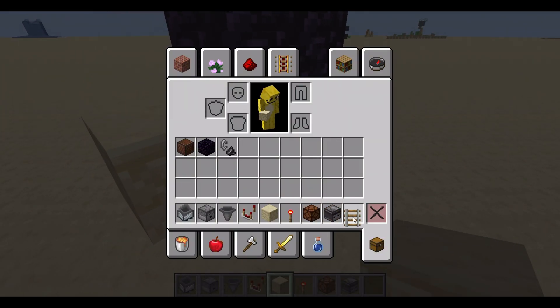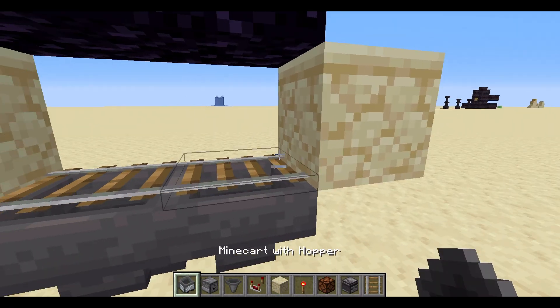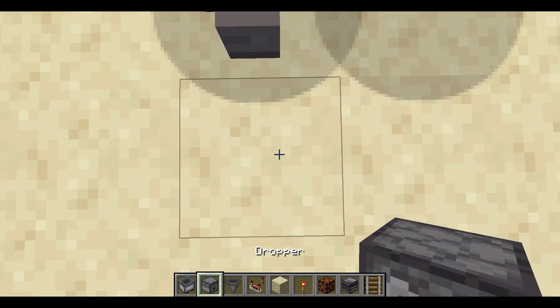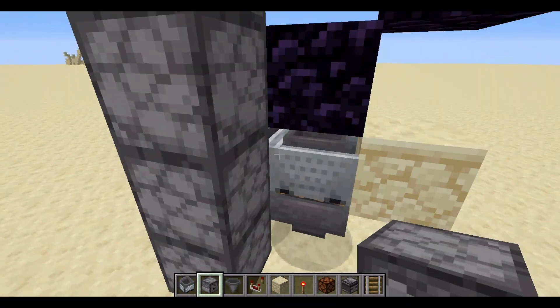Now get some rail and place it across here. Get some hopper minecarts and place them like that. Now get your droppers and place them up here like that — you need all four of them.